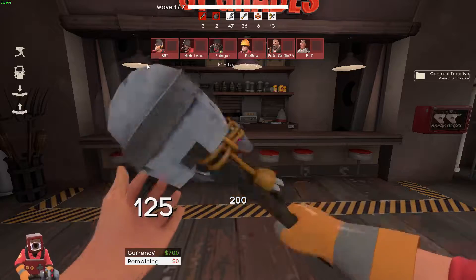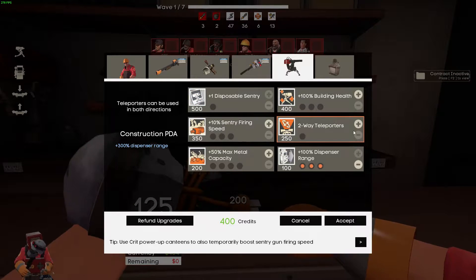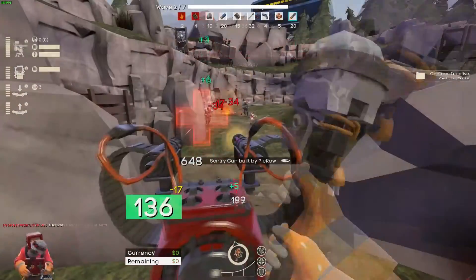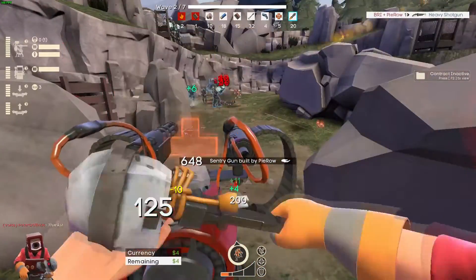For the first wave, your priority is to max out your dispenser range. On all maps I checked, it gives you more than enough credits to do so. With the remaining credits, make sure you either upgrade your building health or your wrench hit speed.